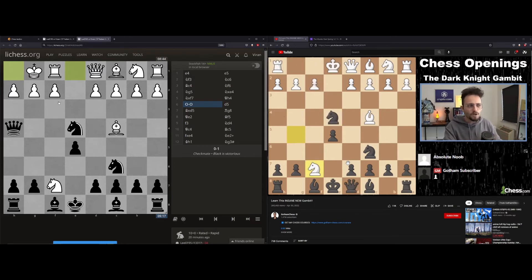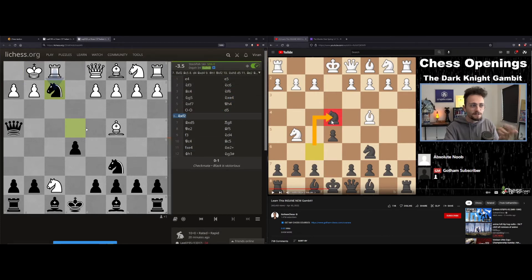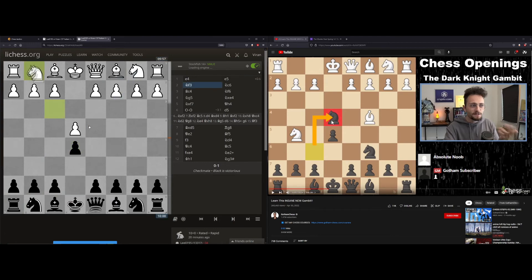What if the knight does not take on f7? What if your opponent sees this? The only discrepancy I had was not doing this apparently — I don't remember — because Stockfish definitely wanted me to do that. So I went through this and this is how it plays out. Computers are being very confusing right now, but that's the only discrepancy I had.